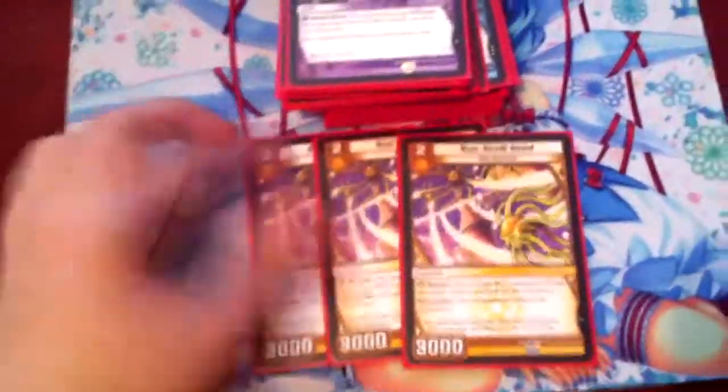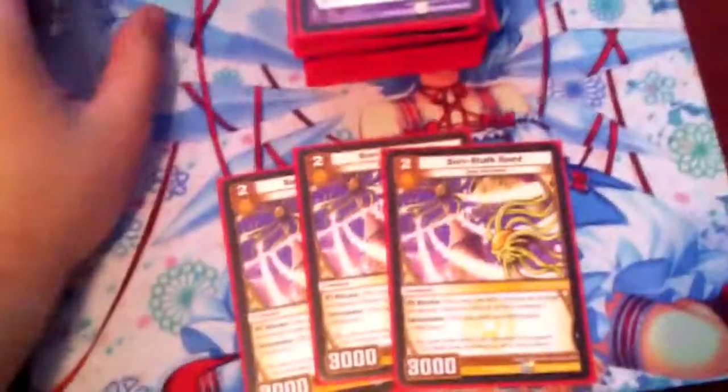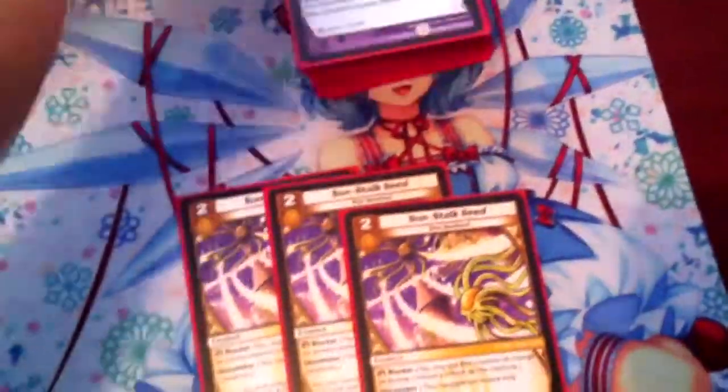For turn 2, we got 3 Sunstalk Seed — early blockers, very good stuff. I'm not using any of the water blockers because I don't like the fact that they can't attack creatures at the very least. So I'm only going to be using these 3. Skeeter Swarmer doesn't really have any place in this deck because there are so many good Darkness cards in here that there's just not enough room, or else I'll have way too many Darkness cards to make 4 civilizations work. So just the Sunstalk Seeds.